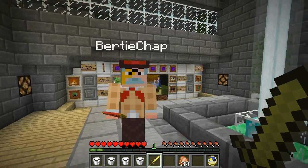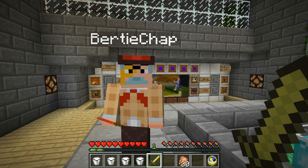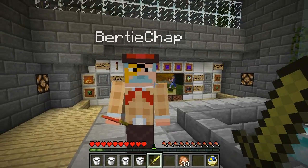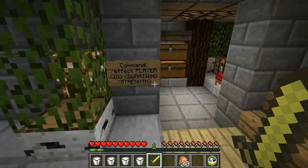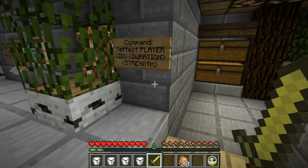Yes, my word, I dare say — it is now possible to cause effects to be applied to any player through the use of a new command, you'll see. Brand new special things going on! Let's find out how it all works. The command on the screen for the effect is: 'Effect', followed by the player name, then the ID of the effect, the duration of the effect, and the strength, you know.